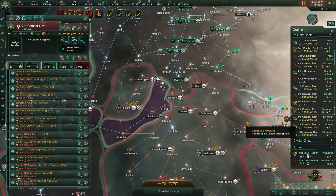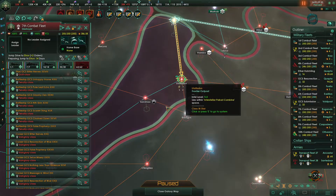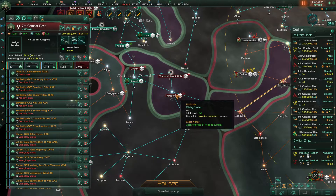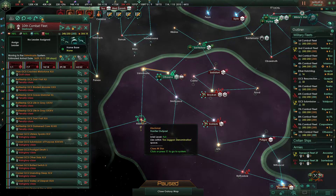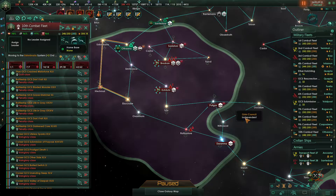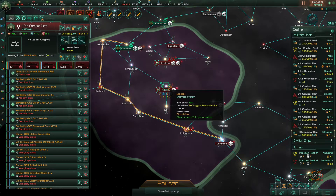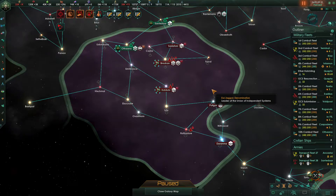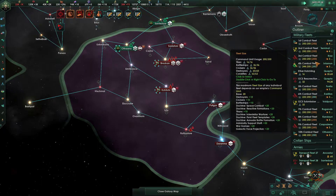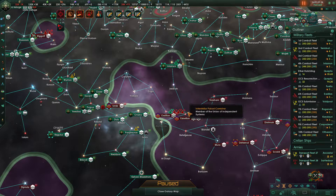The seventh combat fleet requires orders — its orders are to jump drive to here, then take this, push down like so, and get us connections up through here. The tenth will continue to push over this way. I think we're best off to come in this direction, attack, then come to Poligar, then to Itza, and then up this way. We're looking to essentially bring this back to a single choke point over here.